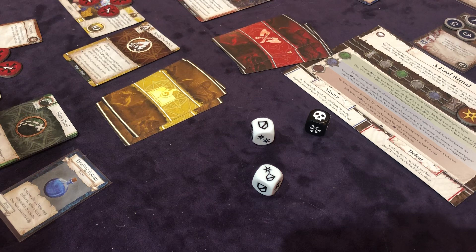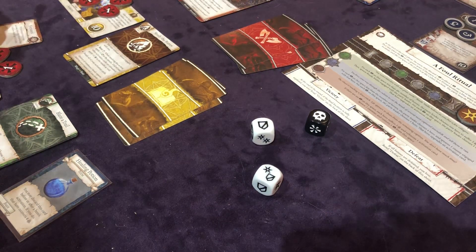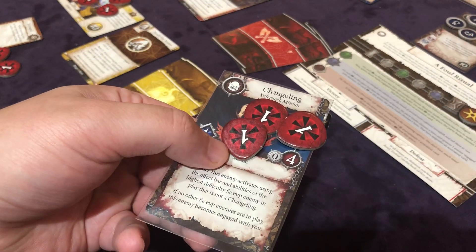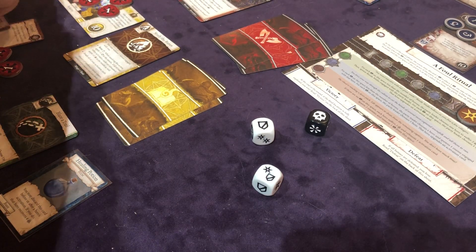Now we get to the crypt dragon, and the crypt dragon is just going to advance — that's all it does. So I'm taking the four health back. And so the changeling is going to do whatever, cause he does this mimic ability. So all it's going to do is advance. That means the changeling is engaging the scout — that's what happens there.